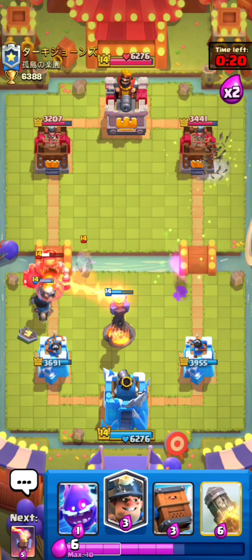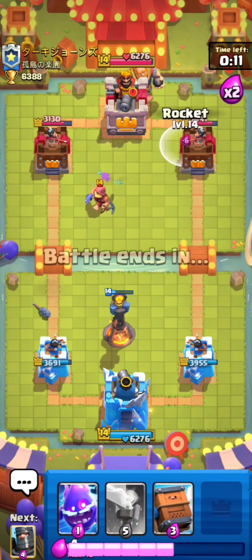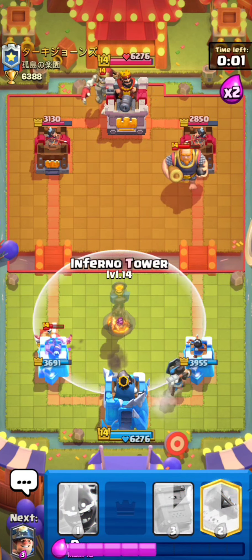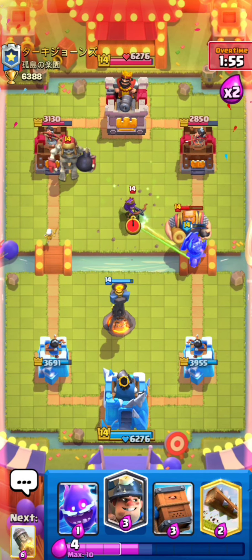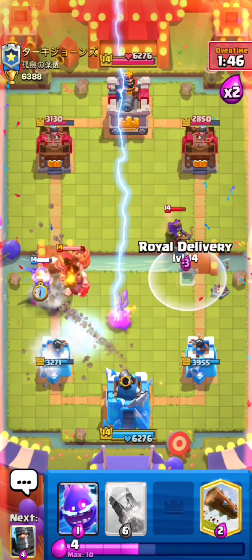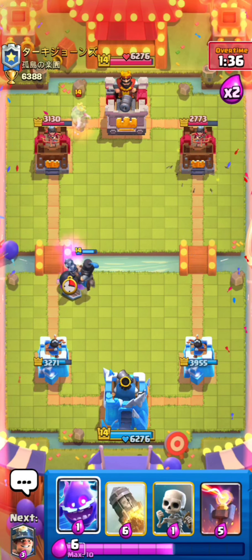That minor in the back was pretty bad — he could fisherman that pretty easily. Dark prince and skeletons for his fisherman. This guy knows what he's doing. I probably should have placed that in front of the tower a bit higher. We have to take care of that queen — miner here, delivery early, log just to finish it off. Nice.